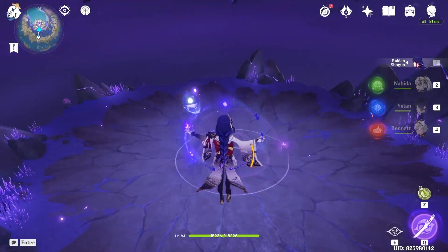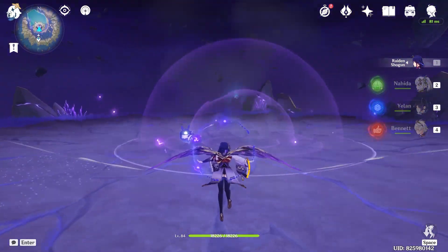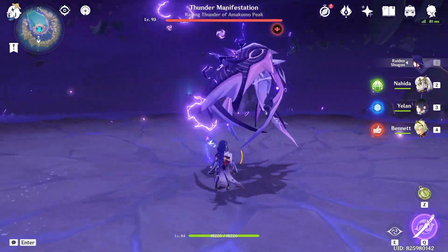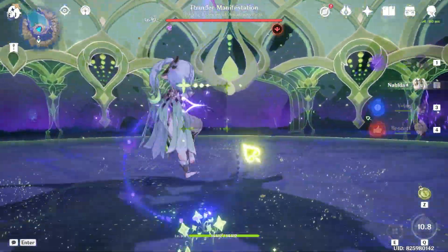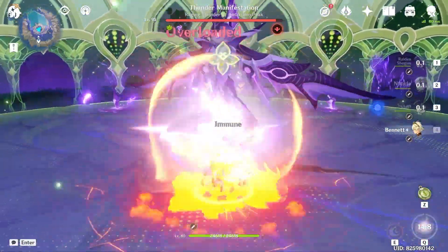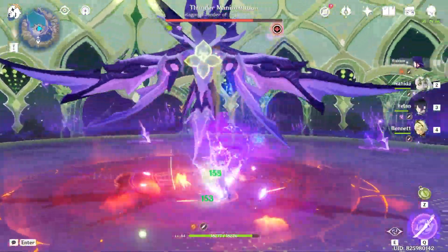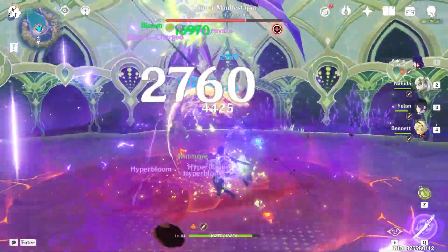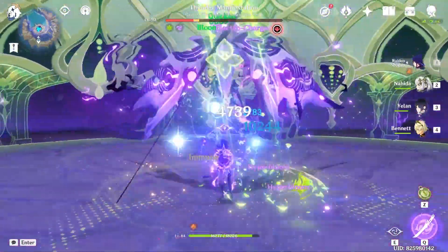Now, here's how you should fight it. First, you use Raiden's skill, then Naida's burst and then tag the Manifestation with Naida's skill. Then Bennett's burst and Yalan's burst skill for good measure, and then switch to Raiden and smack that stupid bat with lipstick.